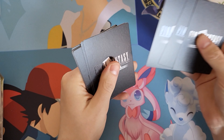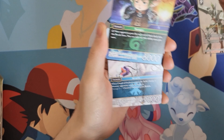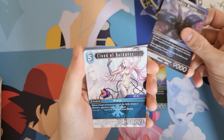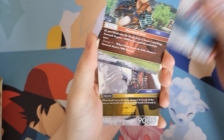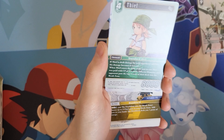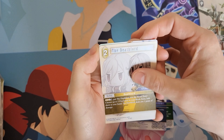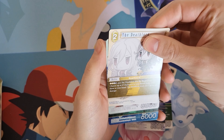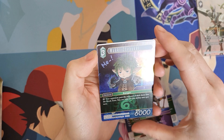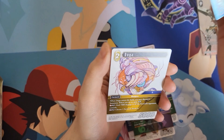I can't remember if it's 3 or 4 from the back, I'm going to go 3 just in case. So we have Rama, Maki Chabuki, Sapphire Weapon, Cloud of Darkness, Monk, Graf, Thief, Tidus EX, The Death Lord. I know it's not a full art. We have Gilgamesh, Maki Chabuki again — oh, I actually really like that.